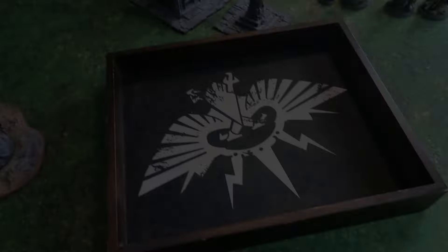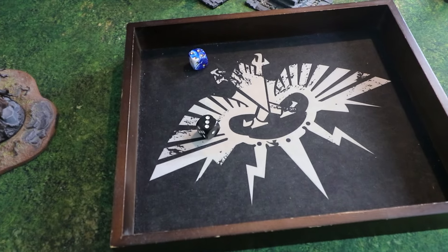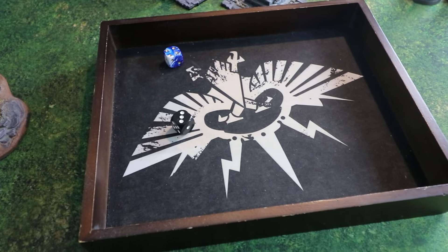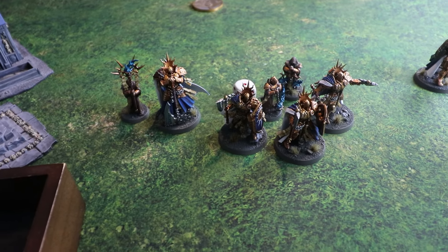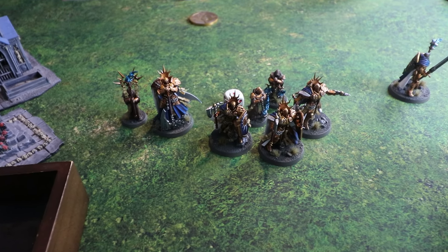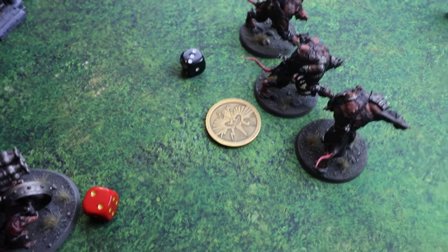For the turn two priority roll, Matt rolls a three and Dave rolls a four. There's now a twist — if somebody chooses to take a double turn, they are not allowed to pick a battle tactic, which is worth four points. Dave wins the priority and decides to take the turn to get some points back. As the underdog, Matt gets an extra command point. Matt tries to use the Underdog ability to change Dave's chosen primary objective but fails to roll a five.